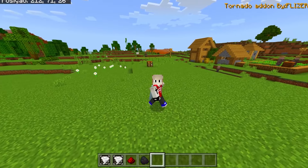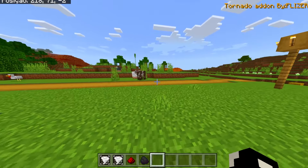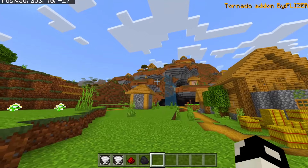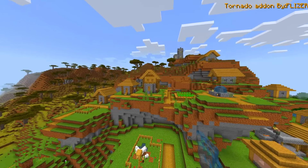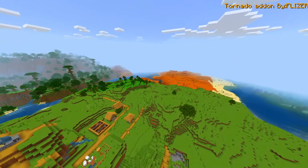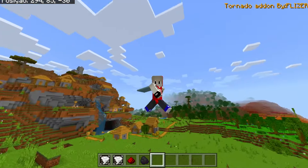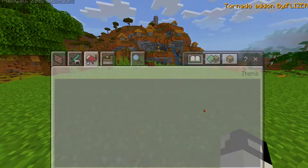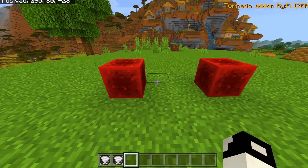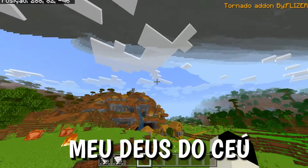Now, how do we make the tornado appear? It's actually very easy. I almost feel bad for the villagers here, because everything is going to be destroyed. If I were them, I'd get out of here — but they don't know. There's going to be an alarm sounding, a really loud alarm like you saw at the beginning of the video. We're up here now — I've already picked the spot for the tornado. Sorry about this, but it's just an addon! We need the redstone block here. Placing one tornado here and another tornado there, and it's started!